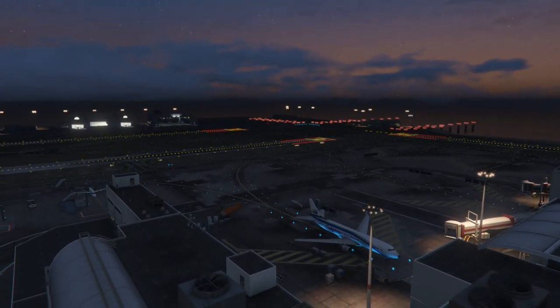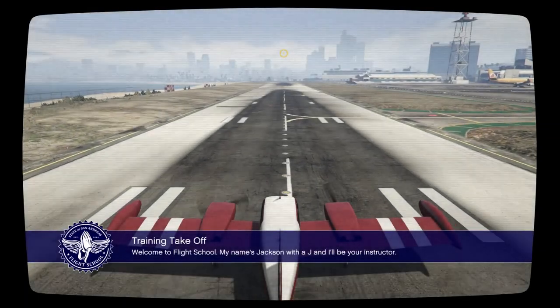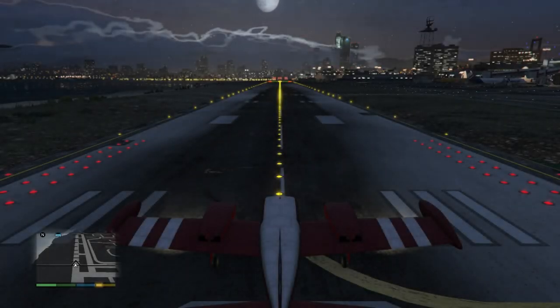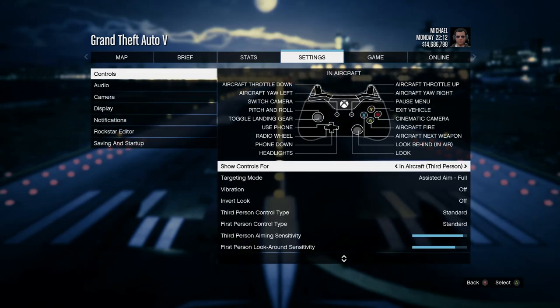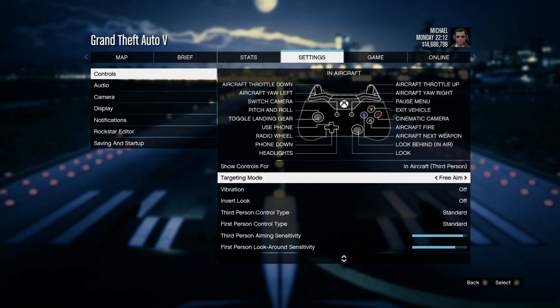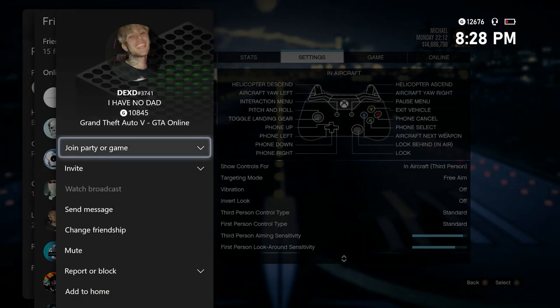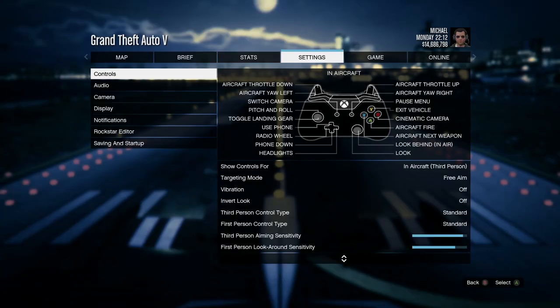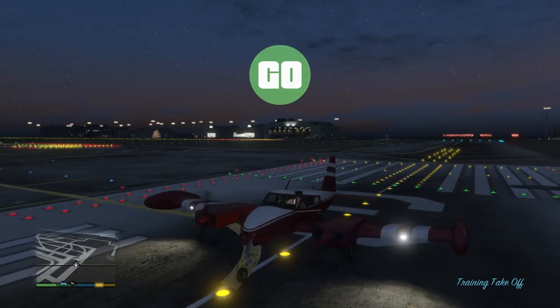Enter the flight school — it will bring up the challenges. Select the first one called Training Takeoff. It may bring up instructions; if so, just skip it. Once you spawn into the plane, hit pause, scroll to Settings, click on Controls, scroll down to Targeting Mode, and set it to Free Aim. After that, try to join a friend in a different targeting mode. You'll get two alerts — accept the first and decline the second, then hop out of the plane and hit pause as fast as you can.